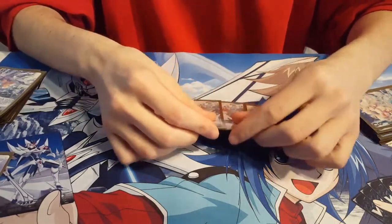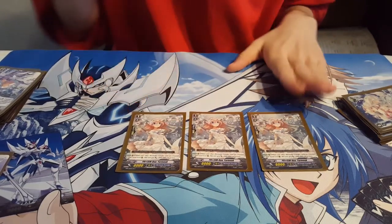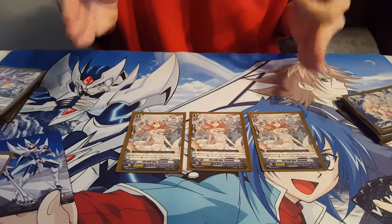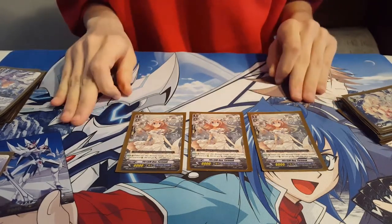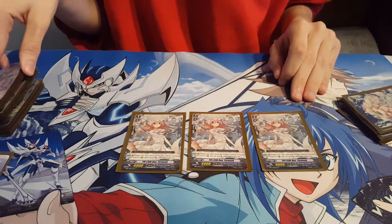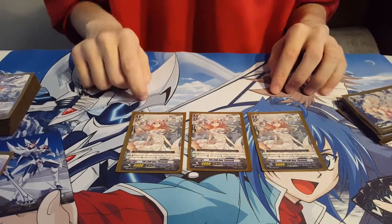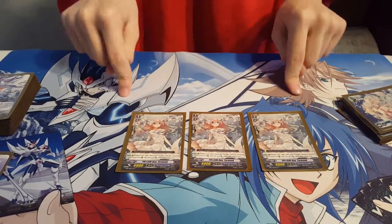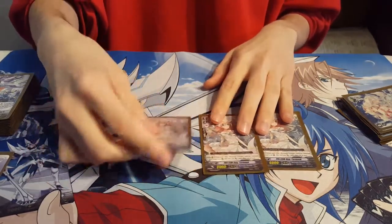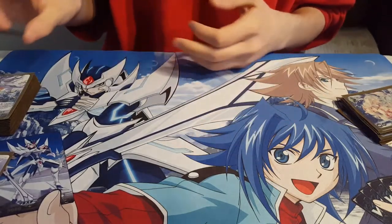Next up, one of the MVPs of the grade 1 lineup — three copies of Prism Duo Yarmuk. While she's on rearguard circle, every time you bounce one of your rearguards to your hand, she gains 3,000. From the get-go she's automatically going to be a 9k as soon as you get your strides. She gets big pretty much every turn — as long as you can bounce at least one card she's a good booster. Bounce multiple cards and she's an amazing booster. Easy 21k columns.